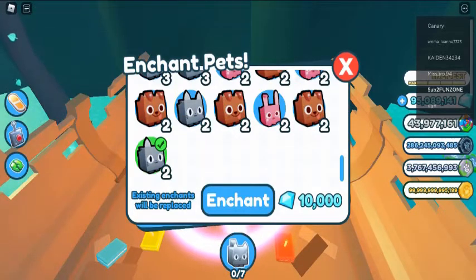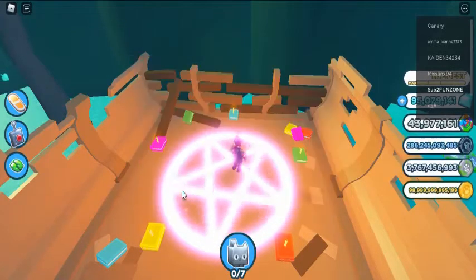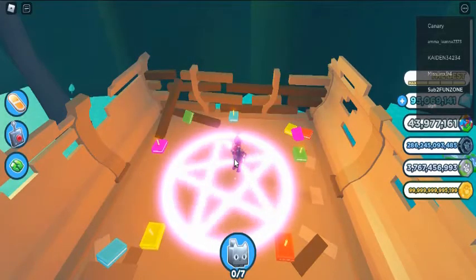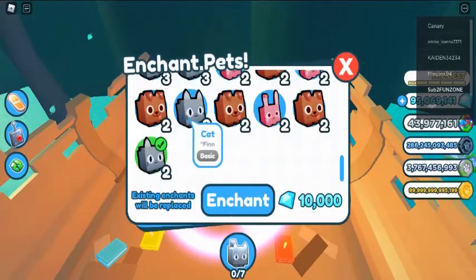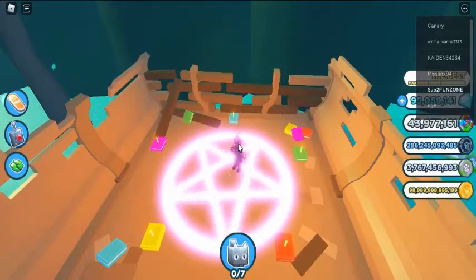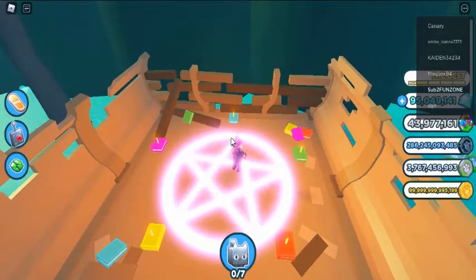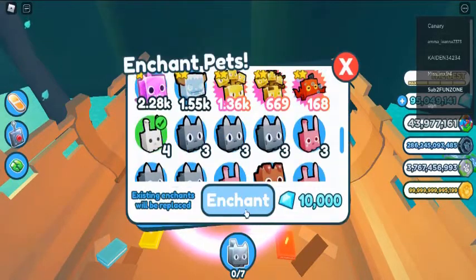Okay so let's start today with Enchants in Pet Simulator X. Pet Simulator X received its first official update called the Fantasy Update on August 8, 2021. This huge update brings a ton of new features such as 24 new pets and the ability to enchant your pets, which makes them more powerful.